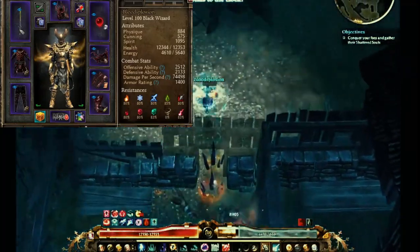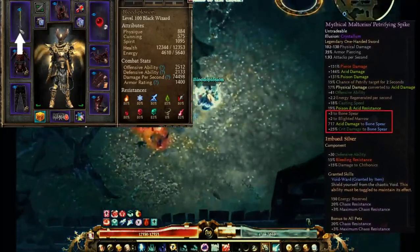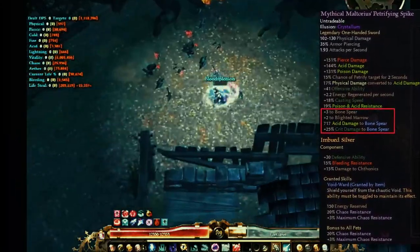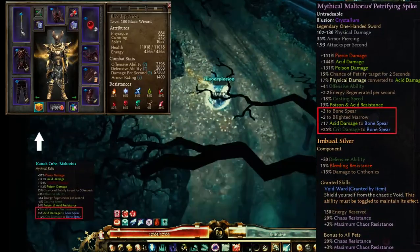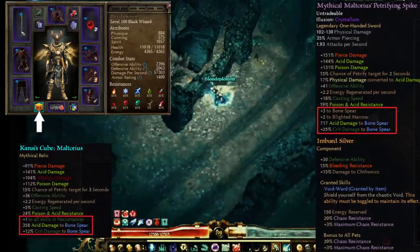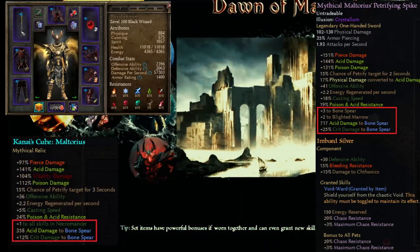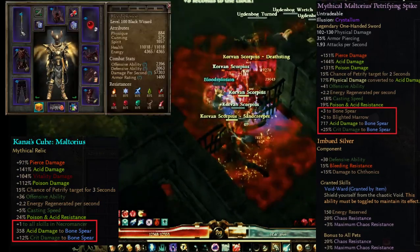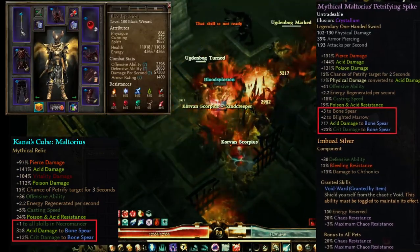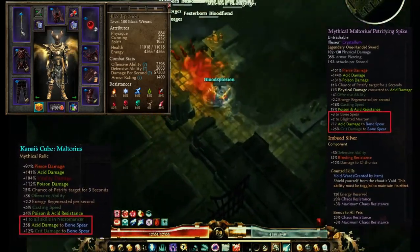Let's go through the gear top to bottom. We got the Mythical Matorius, which gives quite a bit of damage to Bone Spear. You might judge me for doubling up on this, because I'm also using a Necromancer Relic — but the bonus does stack. The plus one to all skills from a Necromancer Relic, as well as the acid damage and crit damage to Bone Spear. It also gives a lot of stated damage, which I could roll better on.